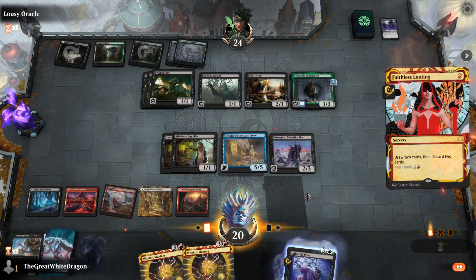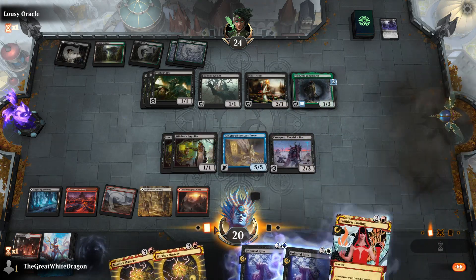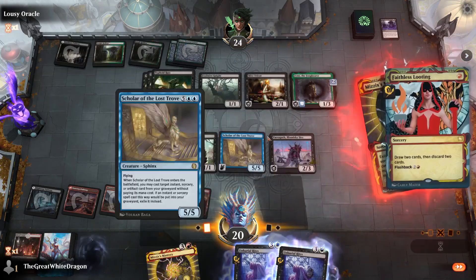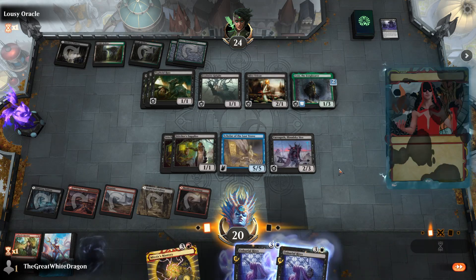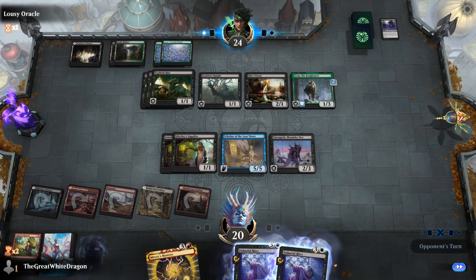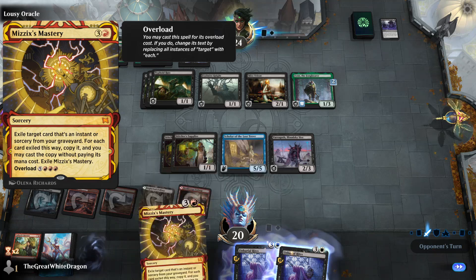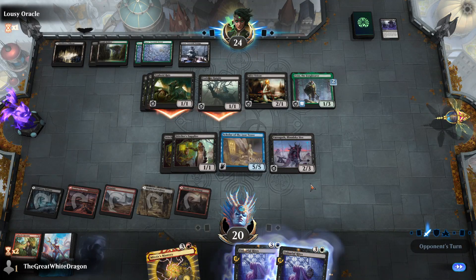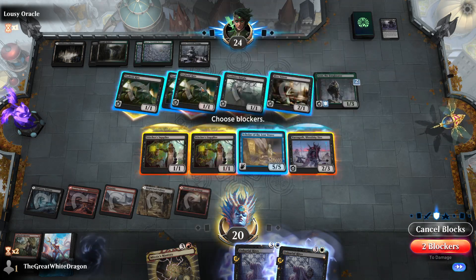That's absolutely fine. Mizzix's Mastery again — makes perfect sense. I want to Faithless Looting first. Wait — there's only one proc of Mizzix's Mastery? I'm sorry, what? Doesn't this thing have storm? No it doesn't — I'm thinking of Dragon Storm. Am I just going insane and confused at the same time? That would be a pretty funny combo though.